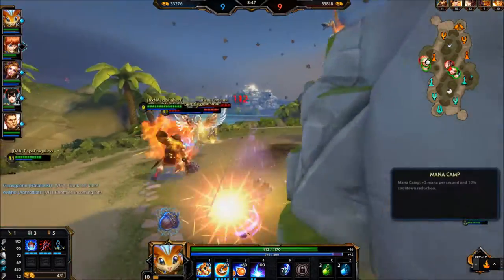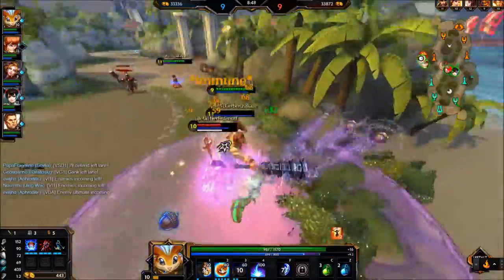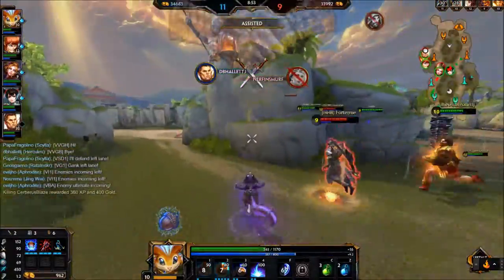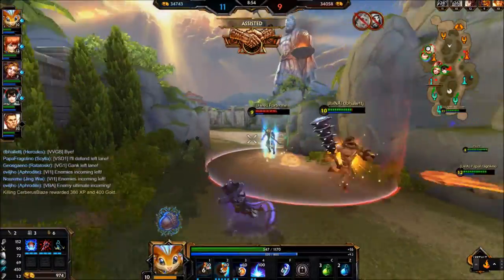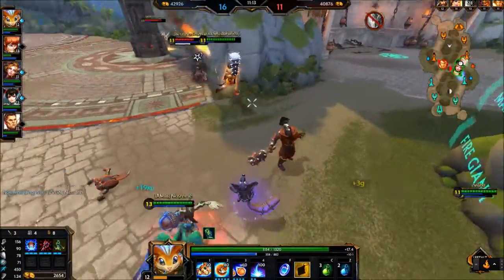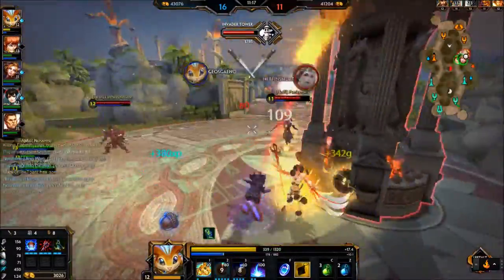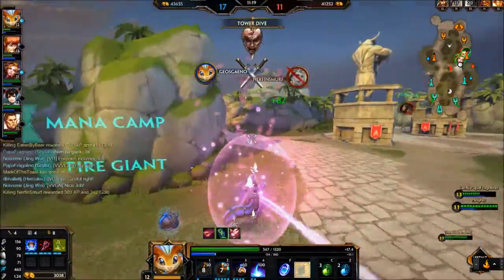A brief mention of alternative game modes. Rat is very strong in all game modes. His ability chain and kit is strong and can be used frequently. Like any assassin though, the one thing he struggles with is a high amount of large teamfights, so arena can be a little rough. The enemies not knowing where you are is incredibly important in that.